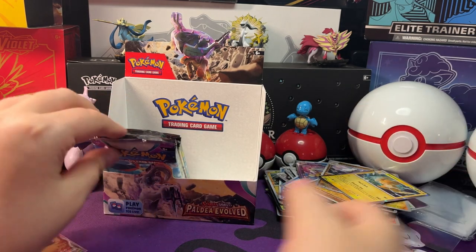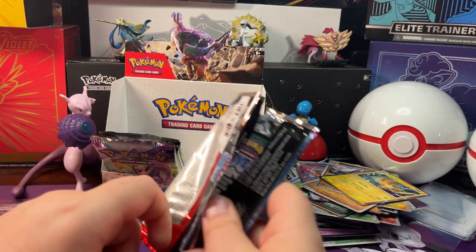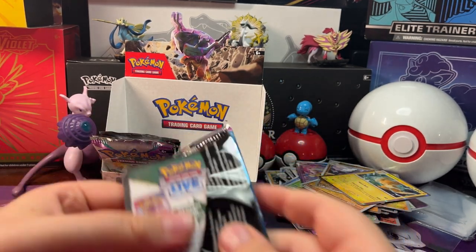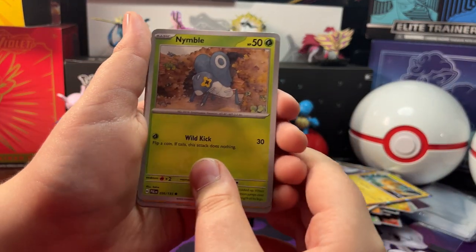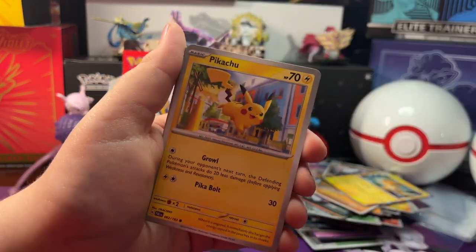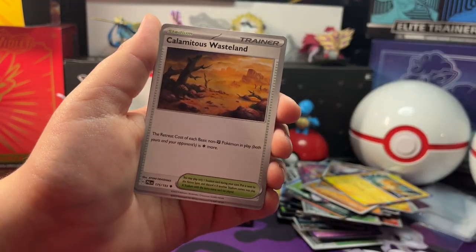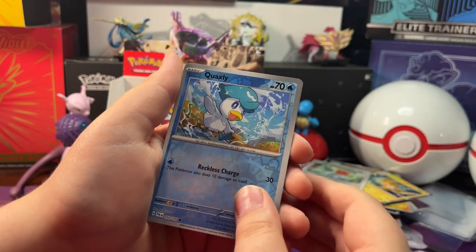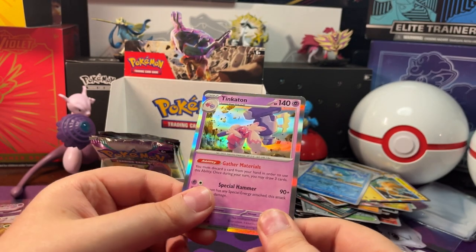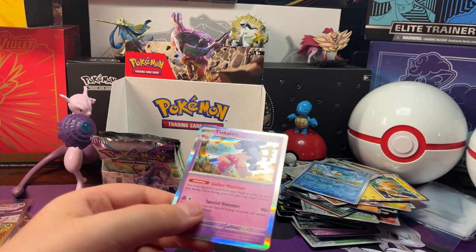Let's open up our next pack. We got Nimble, Shinx, Rookity, Pikachu, Katharita, Haunchcrow. Calamitous Voiceline, Reversal Fletchland, Reversal Quackstle. And a Holo Pinkathon with Dark Energy — Grass Energy behind it.